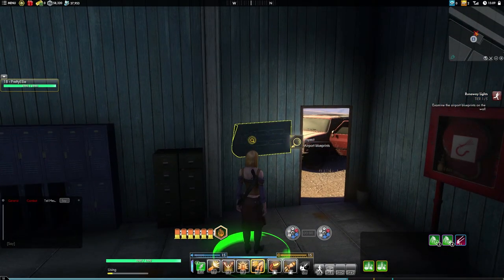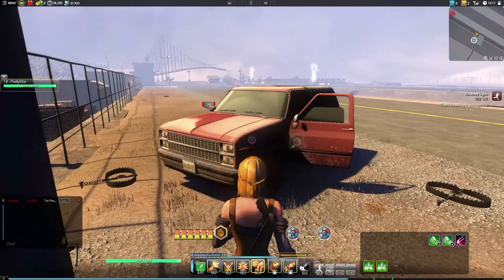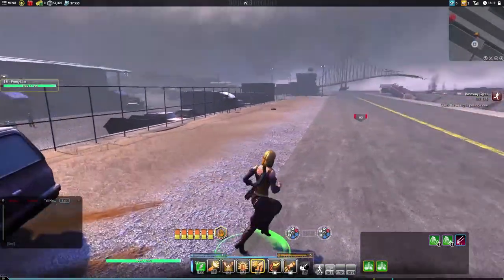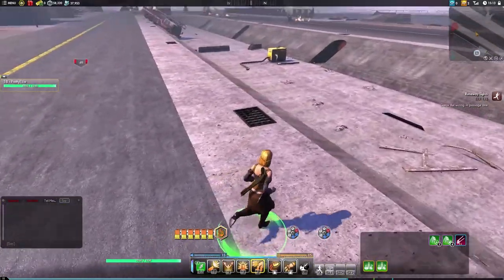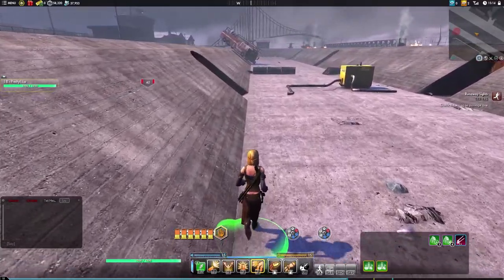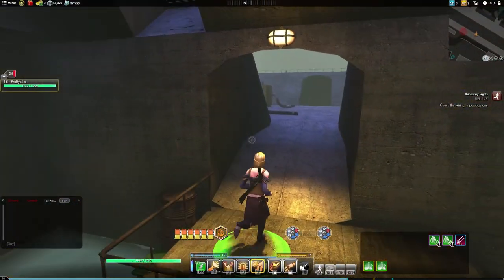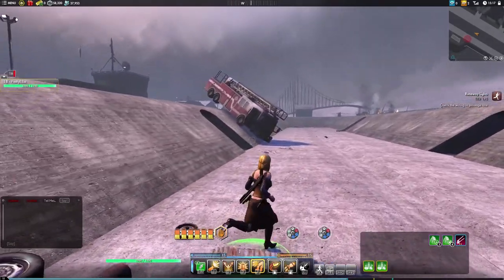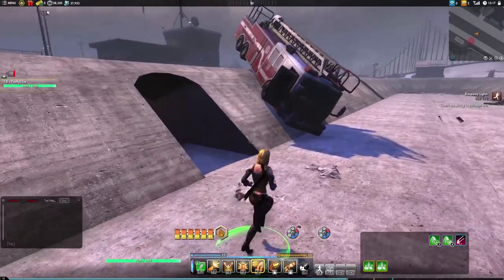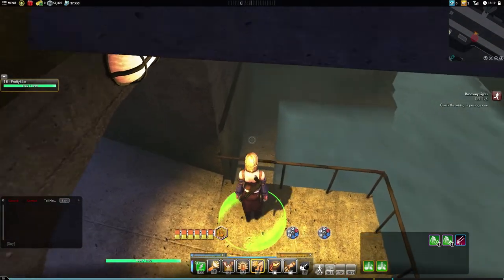Examine the blueprints on the wall. Check the wiring and passage one - I don't know what I was looking at. We gotta go down here. Let me see if there's monsters down here. I do remember dying on this quest a couple times. I don't know if there's a right or wrong way to do it. We gotta go the next one over. Why is there a fire truck? Like, who crashed? Was the fire truck here and it just crashed down here? This is the one where if you go in the water you get electrocuted, so we're gonna go here.